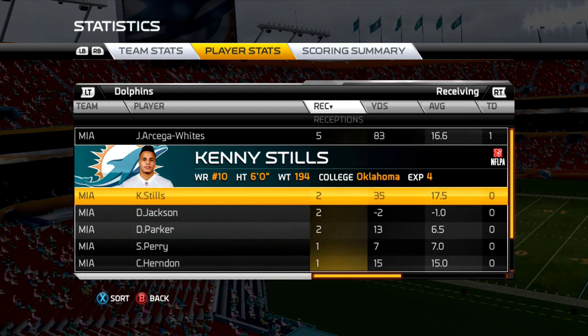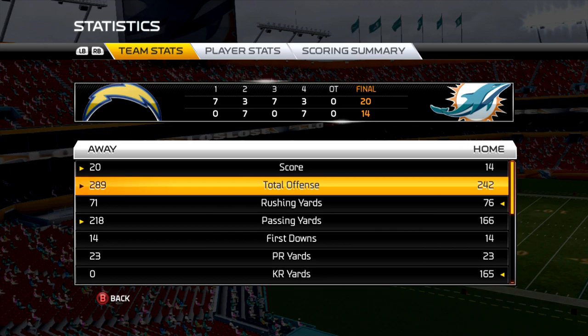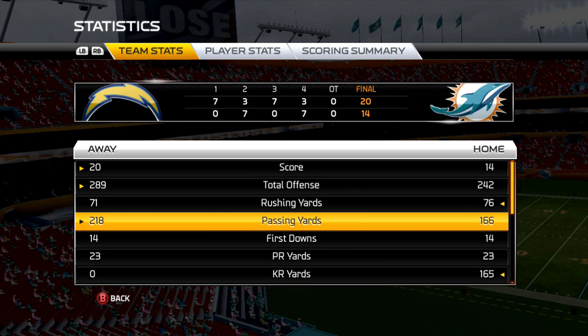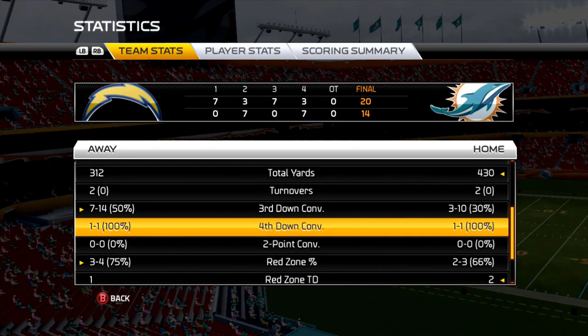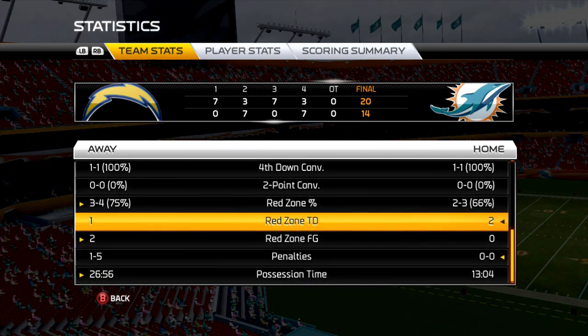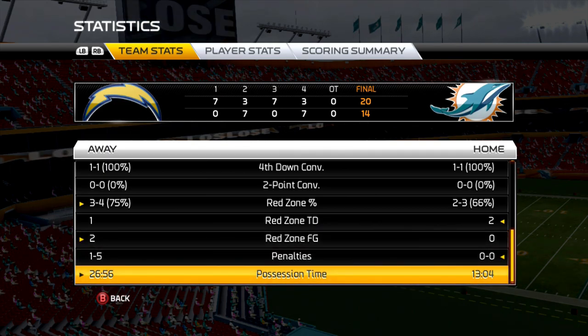With all the injuries in our wide receiver core it's tough. On team stats, it was a struggle for both teams offensively — we had 240 total yards to their nearly 300. The running game basically didn't exist for either team. We had 218 passing yards but struggled in the running game — that's the main reason we lost, along with turnovers. Their red zone percentage, third down conversion, and time of possession were all better. Tough loss for the Miami Dolphins — hit that like, subscribe, and notification bell.